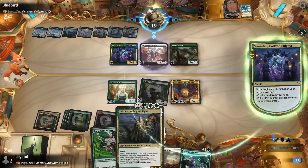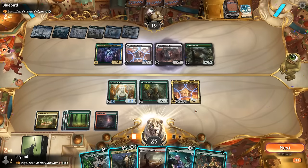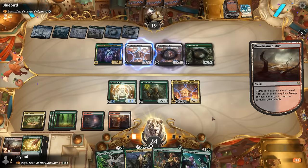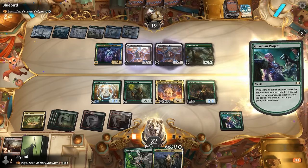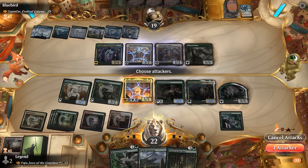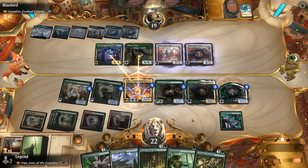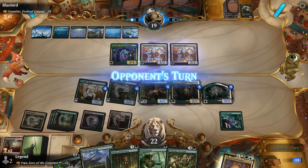Best play here is to go Guardian Project first, then Sentinel — which kind of pays for itself thanks to the Archdruid — then Tolsemir, adding elf and wolf to the board. We need to make sure we have double white for Tolsemir but that shouldn't be a problem. After that we attack and should put four +1/+1 counters on everything, trading for some stuff and taking out Primeval Titan. Then with Castle Garenbrick we can maybe redeploy next turn.